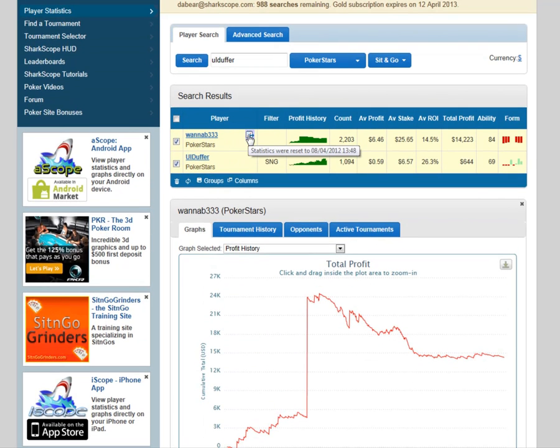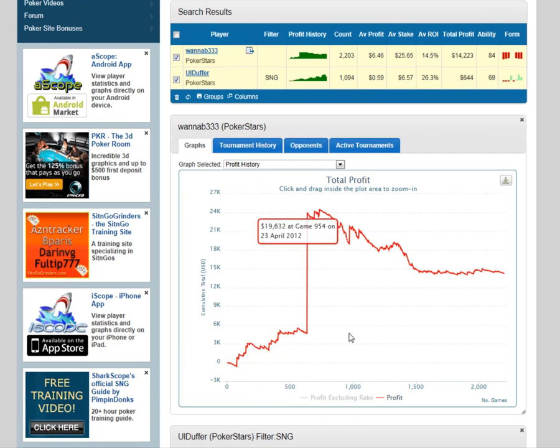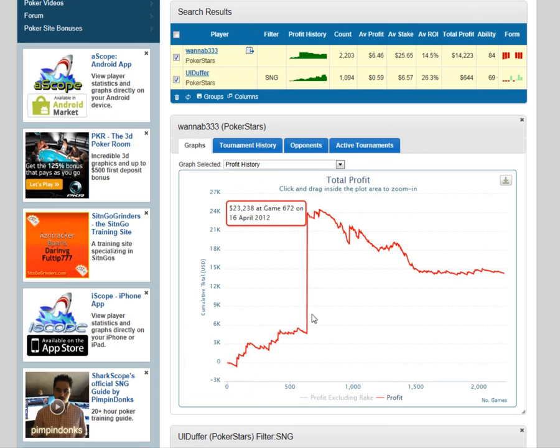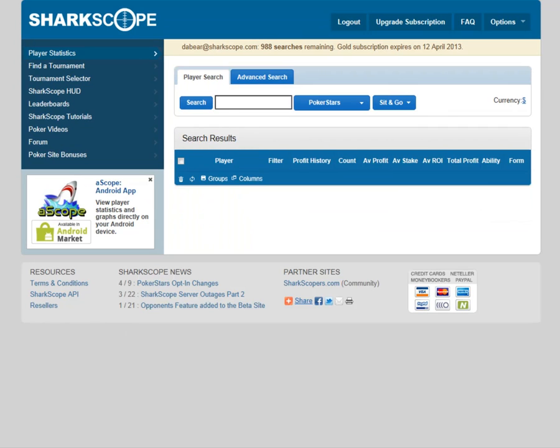You can see the little tag on there — that is the reset icon. When you hover over him it tells you statistics reset from 8th of April 2012 at 13:48. Since that time, remember this is only versus me, he's actually played a shed load — 2,200 games, 14k up, ROI looks tasty. He's been doing pretty well, then a massive dip, but he's gone back down again.